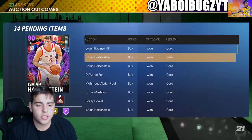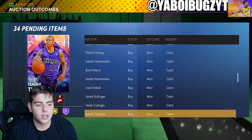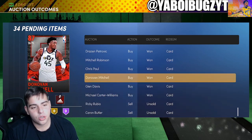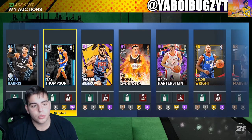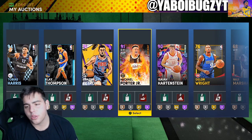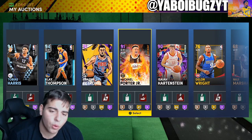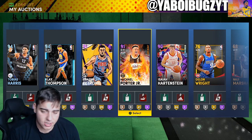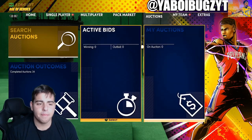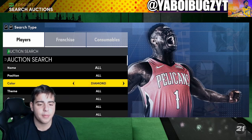I invested in so many Amethysts. I invested in a ton of Isaiah Hartsteins — he's not going to stay at 1K, this card is super usable. I also sniped out a ton of Clay Thompsons, some Tobys, some FPJs. Another card I sniped was Pink Diamond Moments LeBron — got him for 100K, sold him for 180K, made around 60–70K profit off LeBron. I made hundreds and hundreds of thousands of MT off the Amethysts.